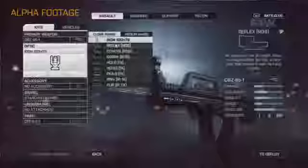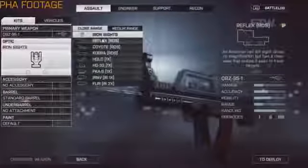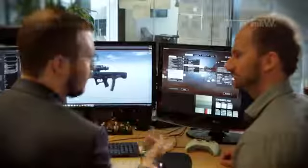We've shown these meters to people so that they can compare gun per gun, but they can also say, I'm really interested in running and gunning, I need a good hip fire — oh, this vertical grip really helps that. I'm not going to be quite as good at handling recoil, but my hip fire goes way up.